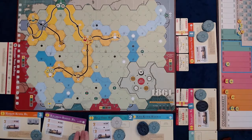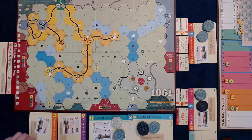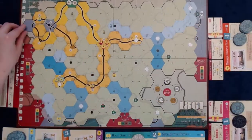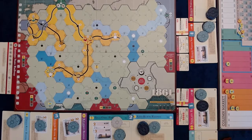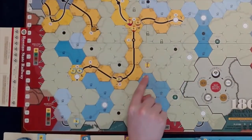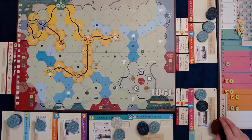Player 3 puts OK up for auction starting at $130. Players 4, 1, and 2 pass. $130 is placed on OK's charter. OK's stock price is set to $65 and OK's station token is placed at the home station. Player 4 puts MV up for auction starting at $120. Players 1, 2, and 3 pass. The $120 bid is placed on MV's charter. MV's stock price is set to $60 and MV's station token is placed at its home station. All players are forced to pass, and priority deal goes to Player 1 since Player 4 took the last action.